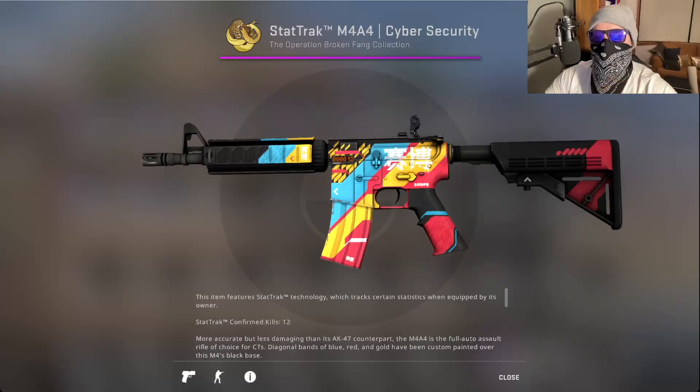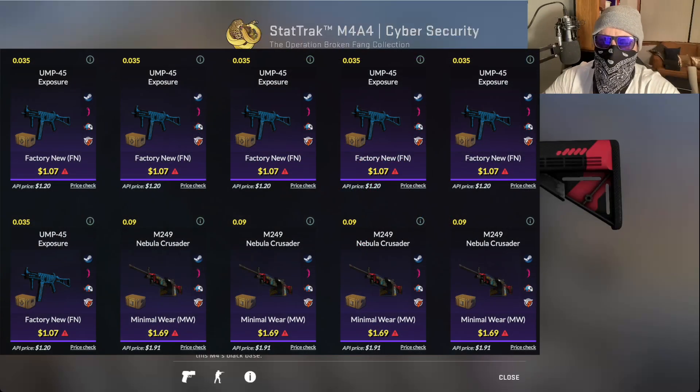Today we're doing a trade up we've done before. I've already got a Frontside Misty to give away when we hit 500 subs, but I want to get another one because today we've got a 40% chance of profit on this one. It's about $13 for the trade up, it cost me about $16 actually, because this has been on Trade Up Spy for a while. I will leave the link to the trade up down below, and if you want to use their premium service I will also leave the link in the description — it helps the channel out a lot.